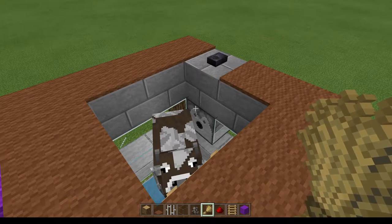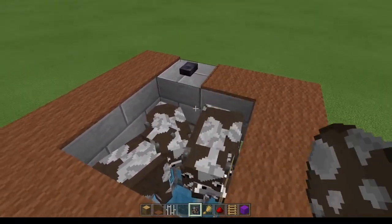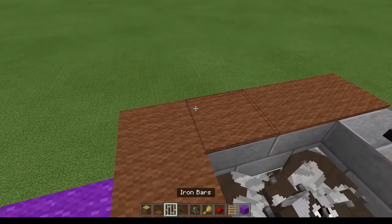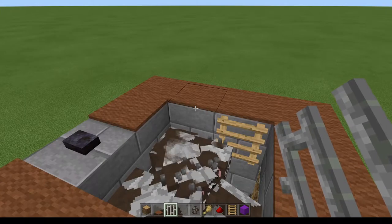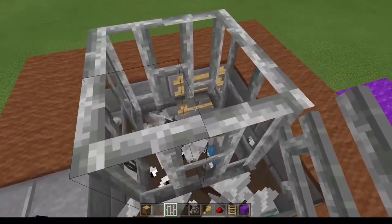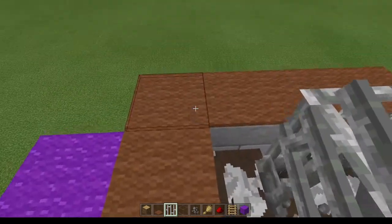Let me take this spawn egg and put in one, two, three, four, five, six, seven, eight, nine, ten, eleven — so that gives me a total of twelve. That's a good number for this. Now I want to take the additional iron bars and place them like just along the front — two, three, four. What'll happen is these iron bars on top will allow me to feed the cows without falling in. And now because I can't fall in, I'll go ahead and break that ladder. That should flow down and go into our collection area underneath.